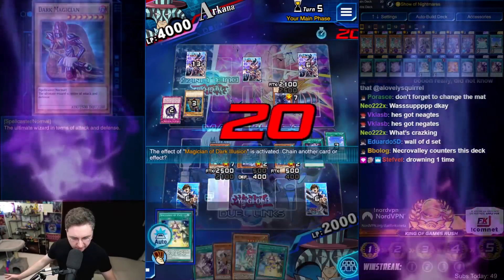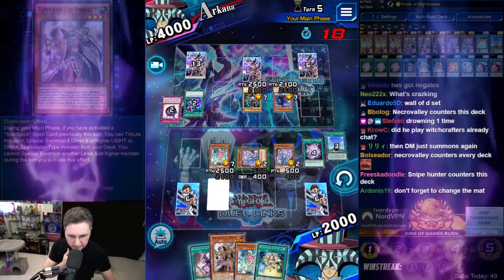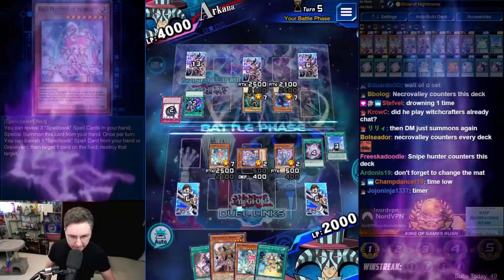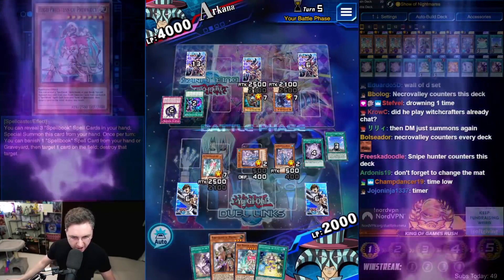Dark Illusion — negate, resummon. That is not good at all. We'll just take out the Dark Magician and recoup our efforts next turn.